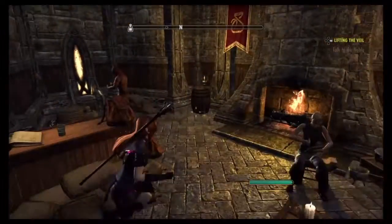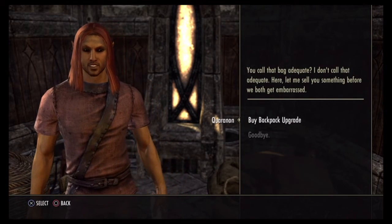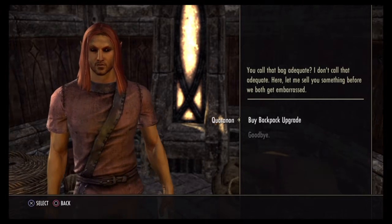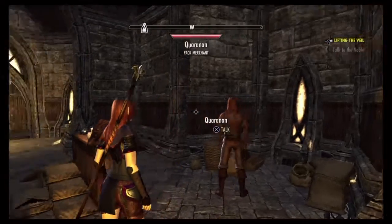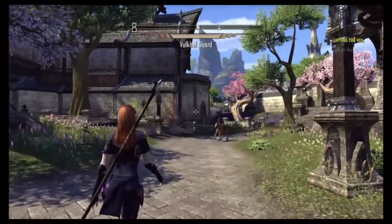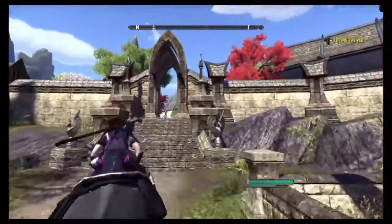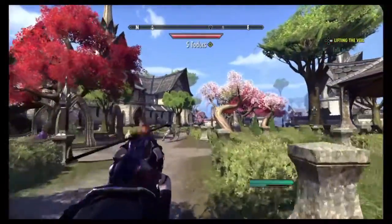Here is the Handy Haversack, where you can upgrade your own inventory system. However, it becomes very pricey as time goes on — every time you buy it, the cost can go to two thousand and five thousand and will keep escalating. But it is very important to add that. Another way you can add extra storage space to your character's inventory is if you go to the stables.